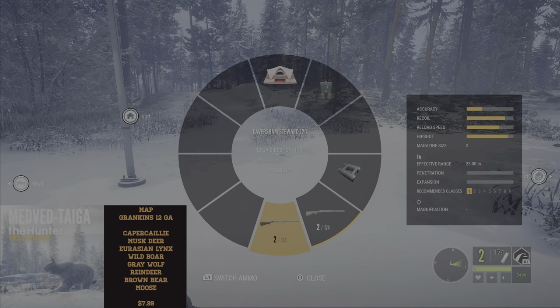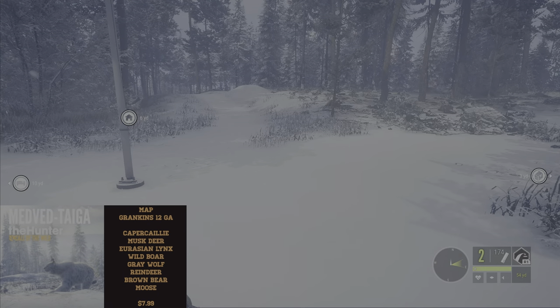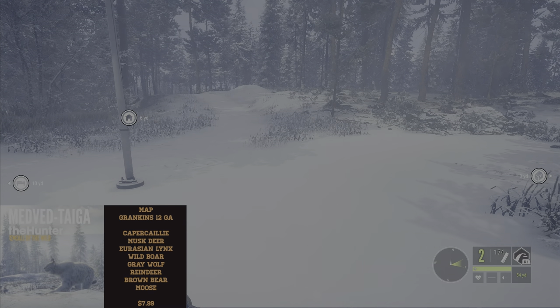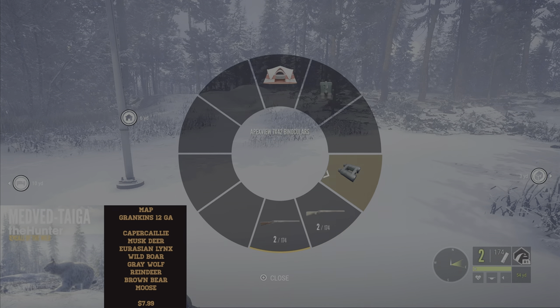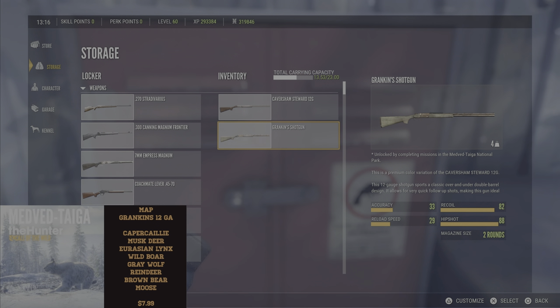One thing to note for this Medved map is it has a weapon you can unlock as you progress through the missions, and that is the Granken shotgun — it's a double barrel over-under 12 gauge, same as the Caversham which comes with the game. The only different stat is the reload speed, which seems pretty much the same. It's a rustier, older model, but you'll get it as you progress through missions and it'll be a free weapon.